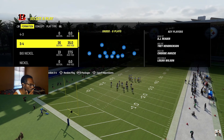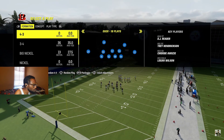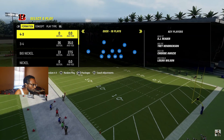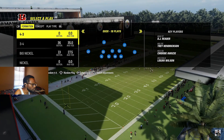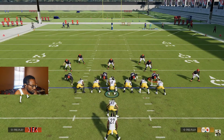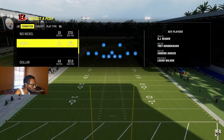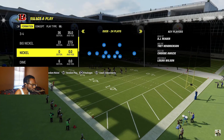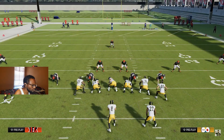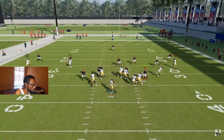Number five: Defense 101. The first thing you want to do is match personnel. Your playbook probably has a 4-3 or 3-4 formation. Don't pick your play until your opponent picks theirs, because a box will pop up showing their personnel. If they come out in two or fewer wide receivers, use a 4-3 or 3-4 — they're likely running the ball and you want bigger bodies in the box. Then you have nickel and dime sets: nickel has three cornerbacks, dime has four. If they're in a four-wide set, use dime; for three receivers, use nickel. This ensures you're matching speed and don't have linebackers matched up against receivers.